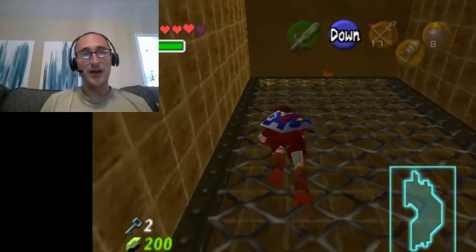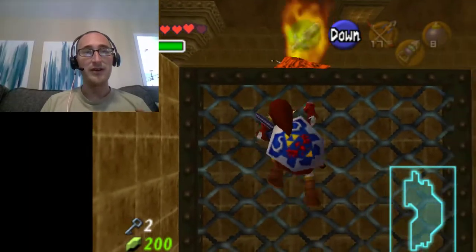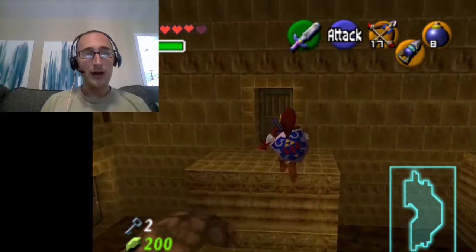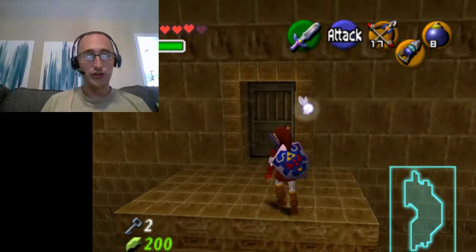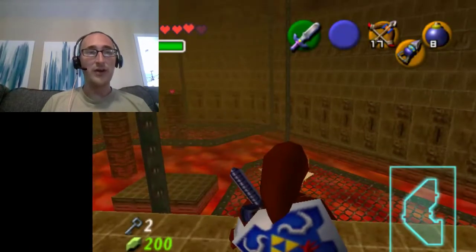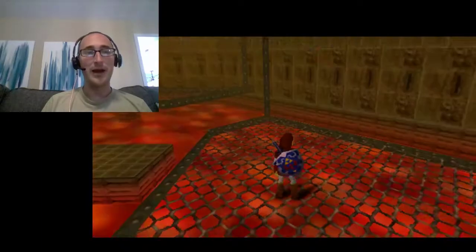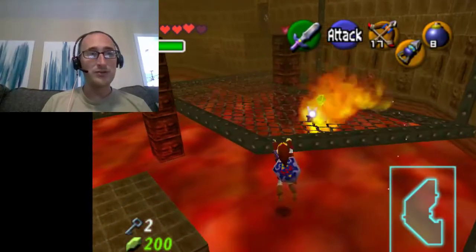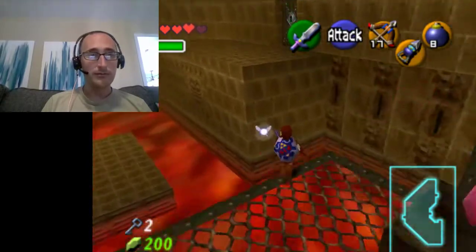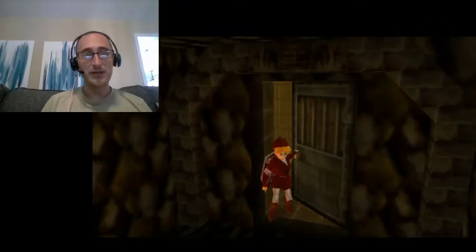I still haven't found the compass or the dungeon's treasure yet. The fire slugs all respawned — wonderful. I'm just going to get away from them; they'll charge you if they see you. So I'm back in the room with the wall of fire. It goes the other way too. I'm going to go up to where the key door is and open it up. Let's see where I am now — long hallway with some torches, and there's a door here.